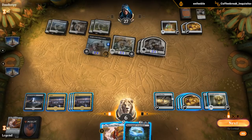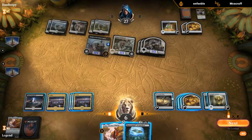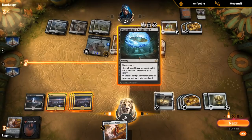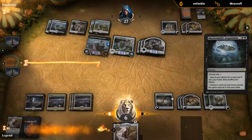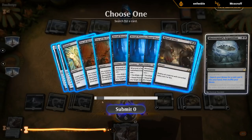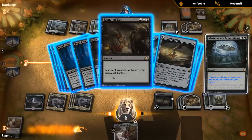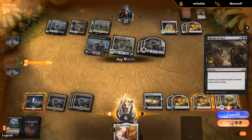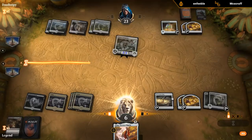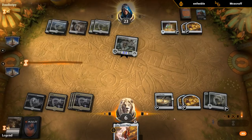We're in a bit of trouble since Adanto Vanguard still threatens quite a bit of damage. Cry doesn't kill the Knight of Malice, which puts us dead on board — so Ritual of Soot is the only logical answer. And then I can't play anything else afterwards. I guess we can find a Contempt for the Adanto Vanguard at some point. The Icon of Ancestry top-deck meant our opponent could deal quite a bit of damage last turn — hopefully we can still take over the game.